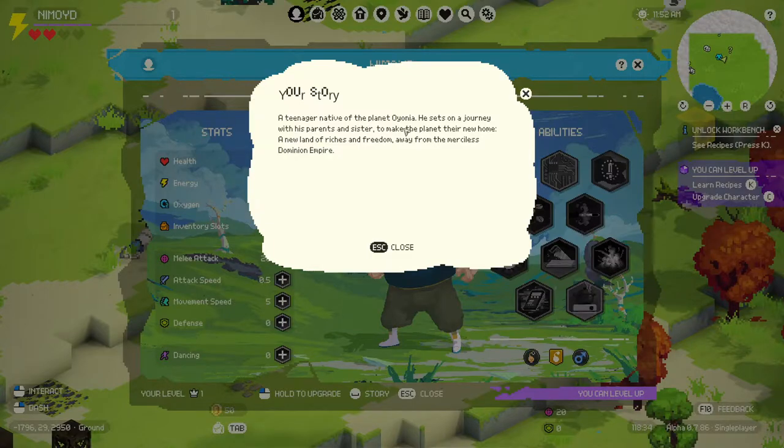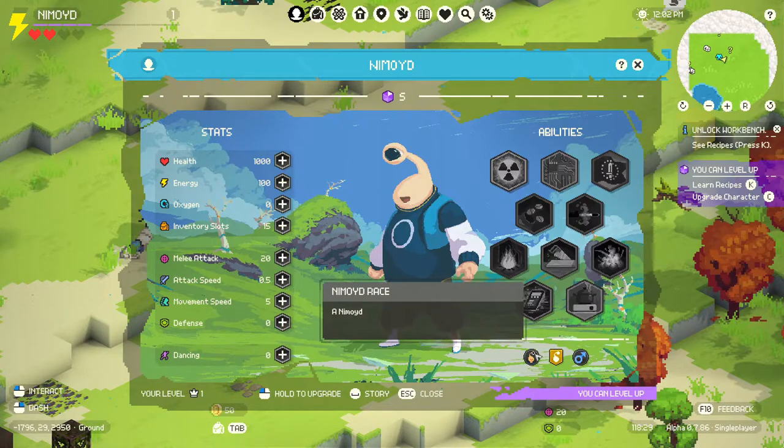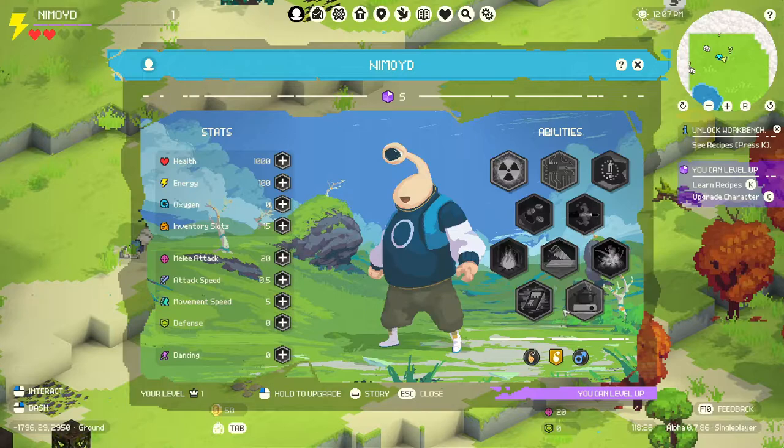Your story: a teenager native of the planet Oyonia. He sets on a journey with his parents and sister to make the planet their new home. A new land of riches and freedom, away from the merciless Dominion Empire. Okay, I like it. There's like error text appearing off the bottom of the screen. Oh, it is a demo. Work in progress. That's probably supposed to appear right up here but it's like a coding error. I'm sure they'll fix that in time.